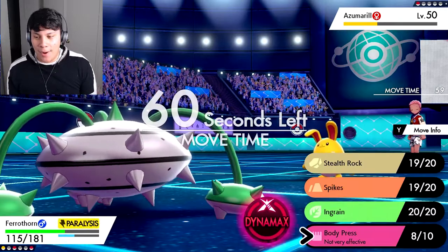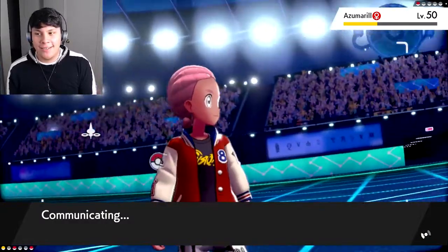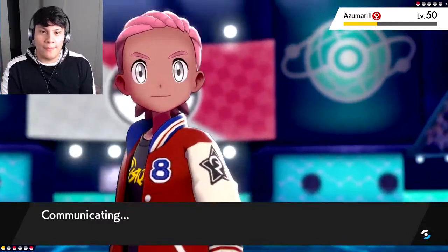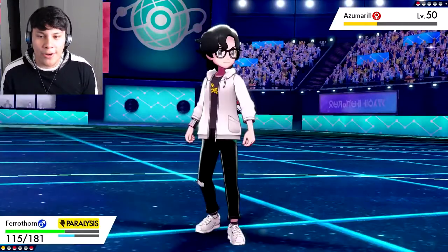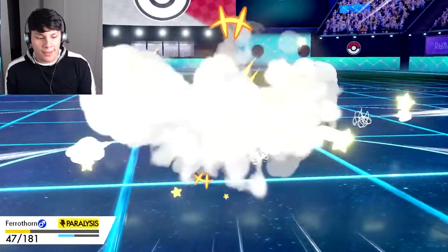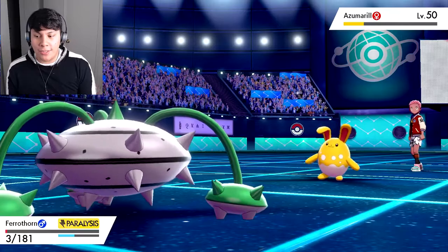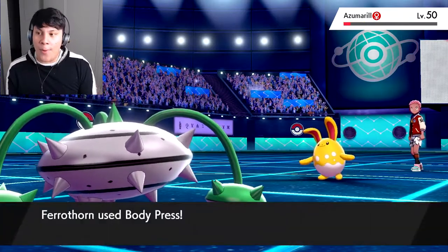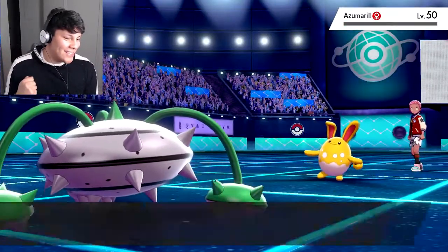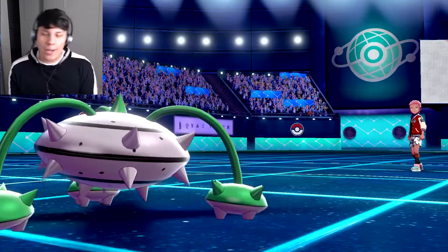I'm in trouble. Body Press — I've got to whittle this thing down as much as I can. It's at plus six — if that's not scary I don't know what is. He's probably trying to mercy-rule me since his Azumarill is so overpowered. Play Rough — that still does a lot. Maybe Ferrothorn can get the knockout this turn or next. Come on Ferrothorn, Body Press, knock it out — YES! I still don't feel like I deserve this victory, but a win is a win.